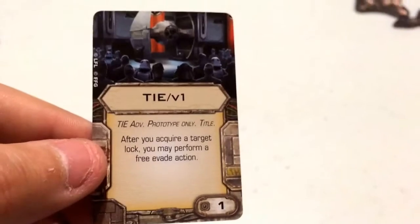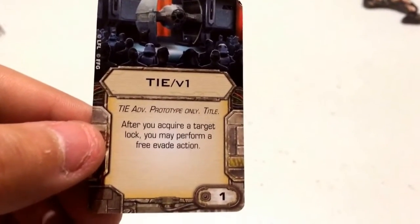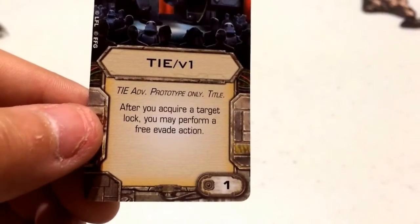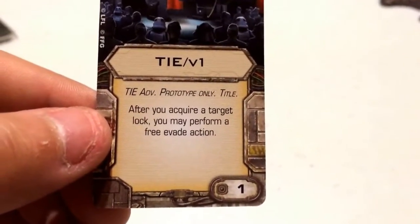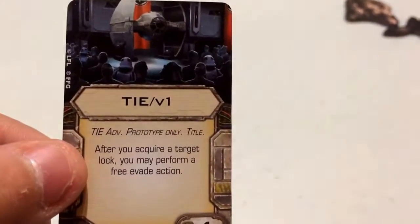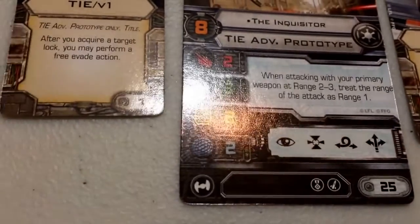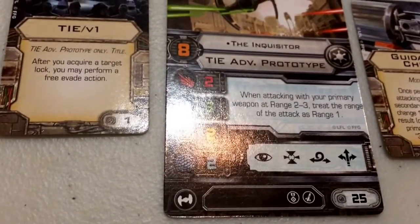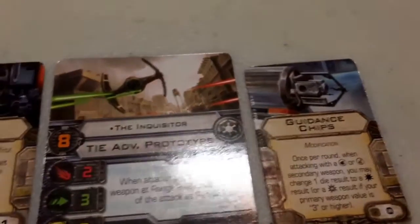For his title card, the only title this ship can be equipped with is the TIE V1. It costs 1 point. It's a TIE Advanced Prototype-only title. It reads: after you acquire a Target Lock, you may perform a free Evade action. It's kind of like a built-in Push the Limit. You take a Target Lock and get a free Evade, which is very handy because the TIE Advanced Prototype lacks the Evade action on its bar. As long as you keep taking a Target Lock, you'll always get that free Evade.